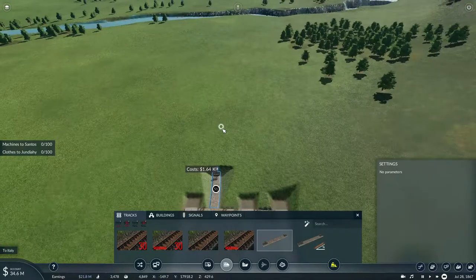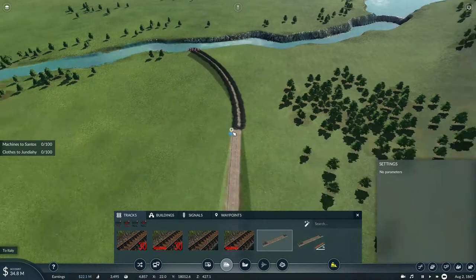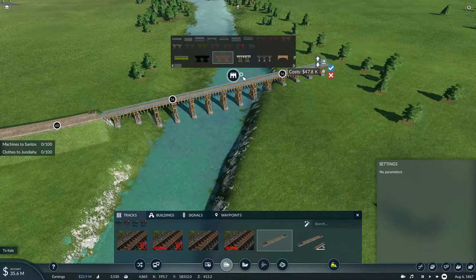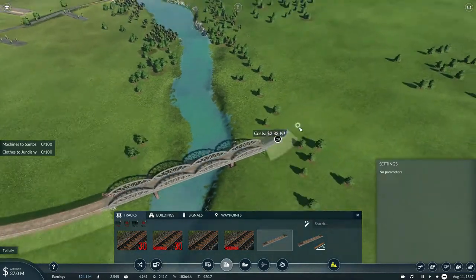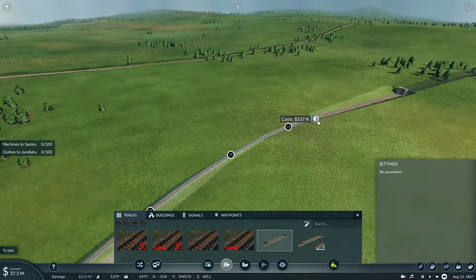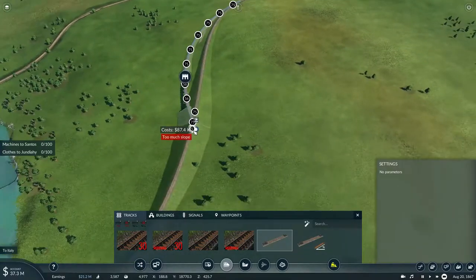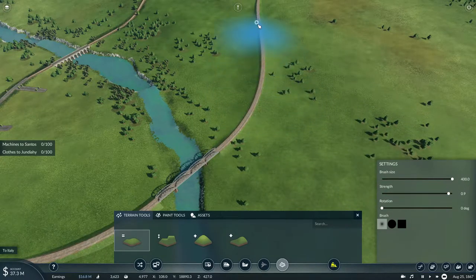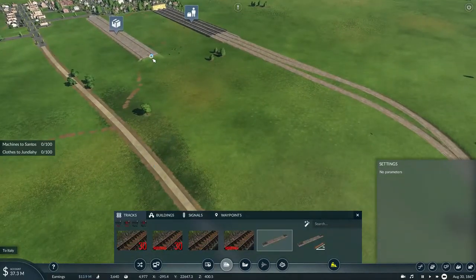Now all we need to do is reconnect that section of track to the main line. We'll curve to the left and build over this river. As for the bridge, we'll use a steel girder bridge. It will require a bridge, though — I'm just going to make it flat to terrain. And that is the main line fully complete. All I need to do now is smooth the terrain a little bit to make sure the track looks nice.